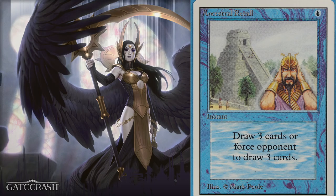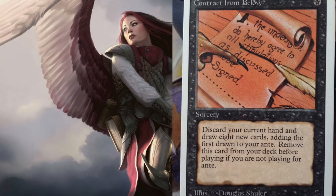The most broken card is banned in every single format — it cannot be played. You draw eight cards for one black mana. The reason Ancestral Recall is number two is that you're only drawing three cards, not seven. With Contract from Below, you ante and then draw seven cards — one black mana for seven cards is insane. Contract from Below is banned in every format and that's why it's the most broken card of all time. It can never be played. Anyway, bye guys!